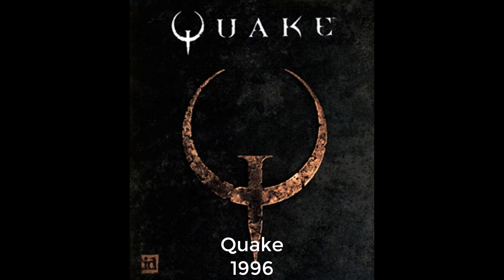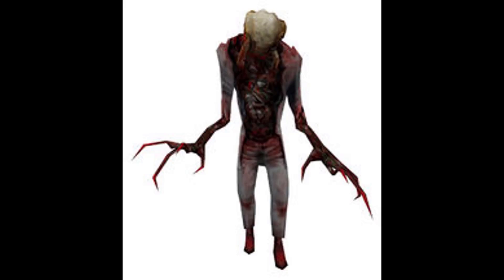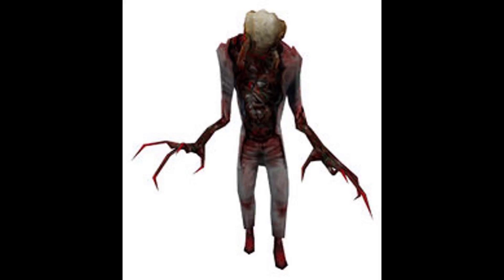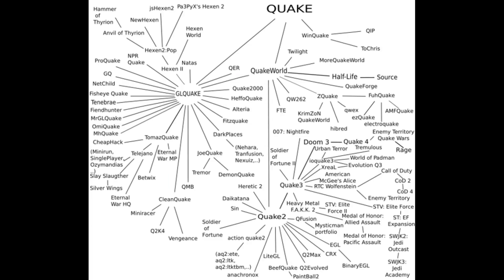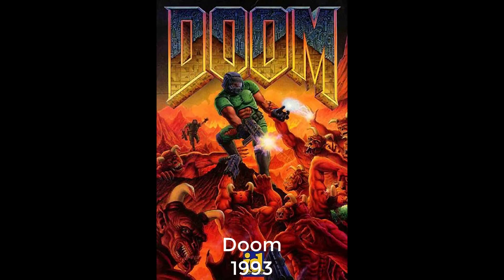Back to GoldSource specifically — GoldSource, being released in 1998, was actually based off of Quake's engine, which was released in 1996. There are some key differences. For example, GoldSource's AI for Half-Life 1 was completely rewritten from the ground up, and there are some other modifications which have branched GoldSource significantly from the Quake engine. The Quake engine, while not a direct sequel to Doom's engine from 1993, does use some similar code as far as I know.